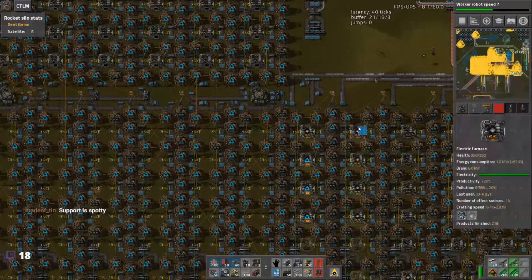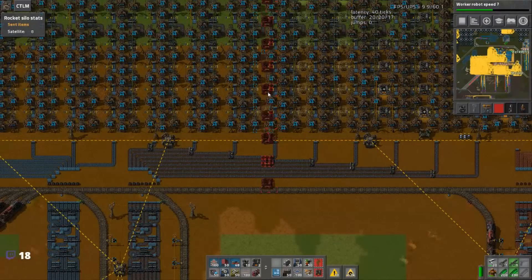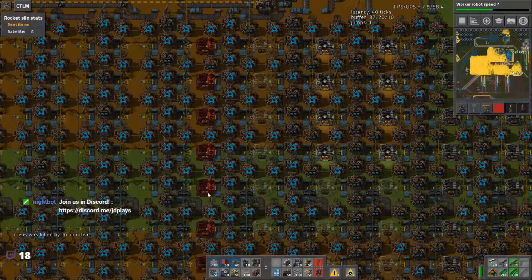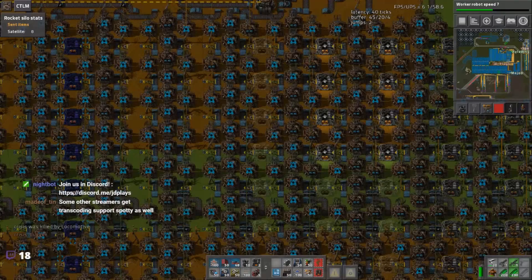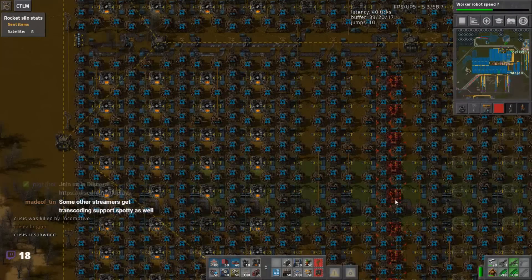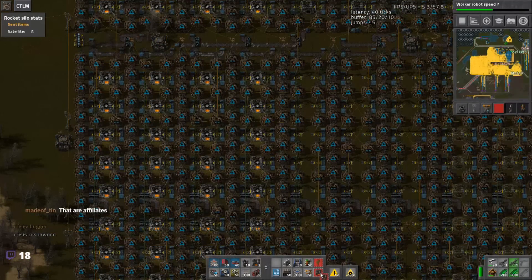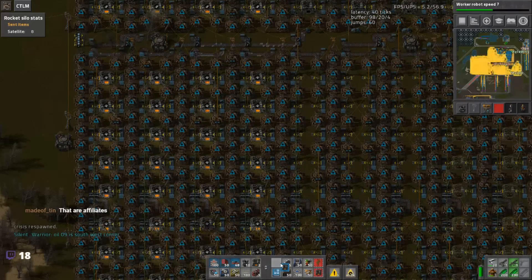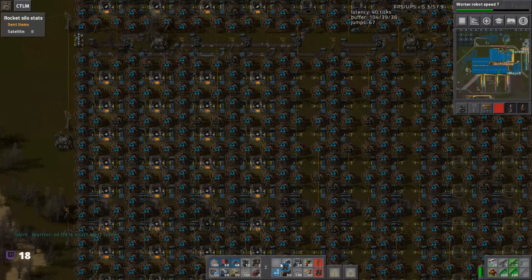Other trains are still backing up at the copper station. I want to remove that signal — click OK. Let me zoom to the right spot and paste the blueprint. Where's Oil 9? It's at the southwest corner. Crisis found a train. There's only 720p and no transcoding — support is spotty. Some streamers get transcoding. In theory I should be able to lower the bitrate, but in Streamlabs OBS you can't do it live — you'd have to click the down arrow a thousand times to go from 6,000 to 5,000.